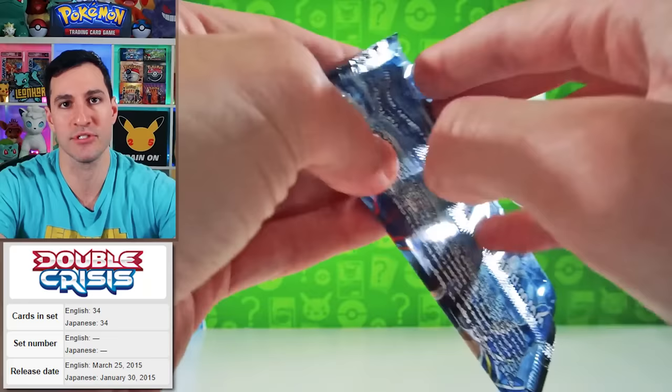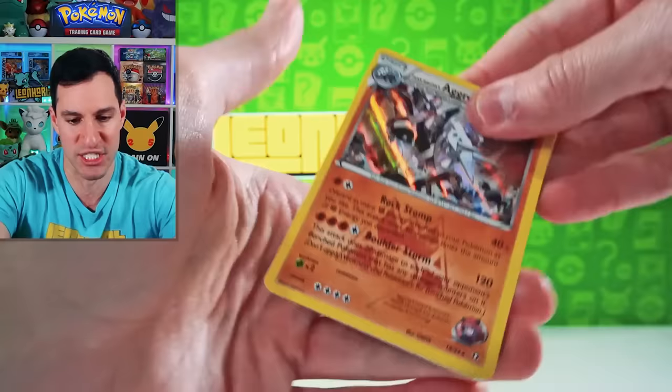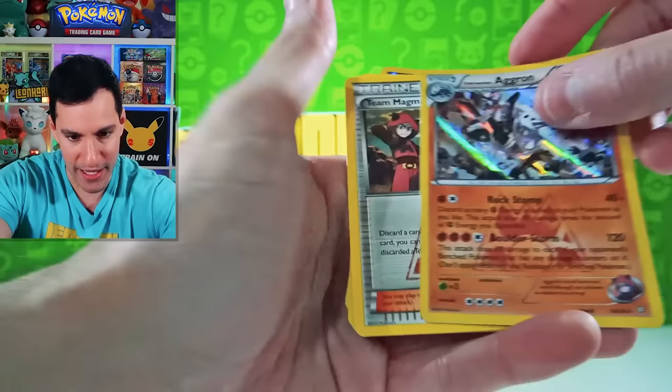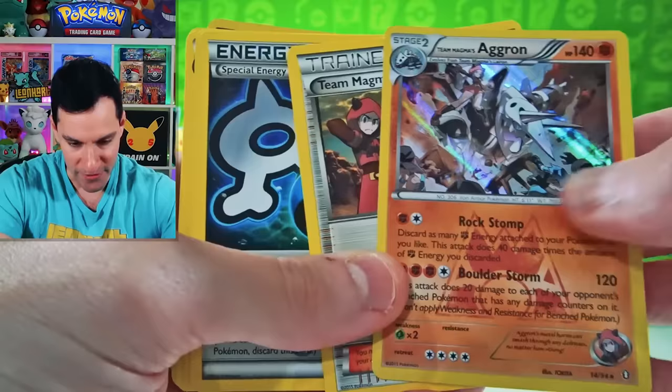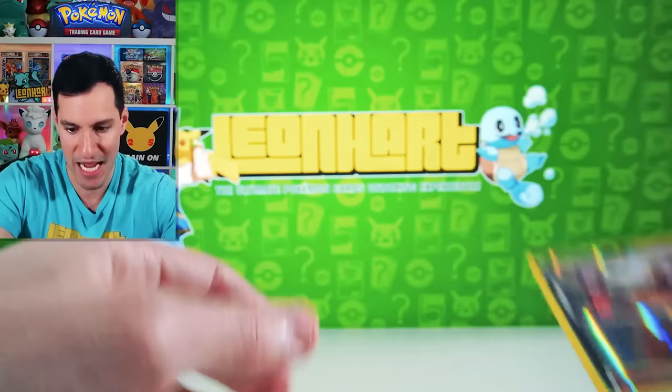Next up is Double Crisis — Groudon, Kyogre. Those are some of the best ultra rares in the set that you want to pull. This is a sub-set or special expansion. Aggron! Yay! So we got a holo, very nice. I'm going to show you all of the cards in what is a very, very cool set. I remember when this was out in stores — Team Magma Grunt. That was Double Crisis.